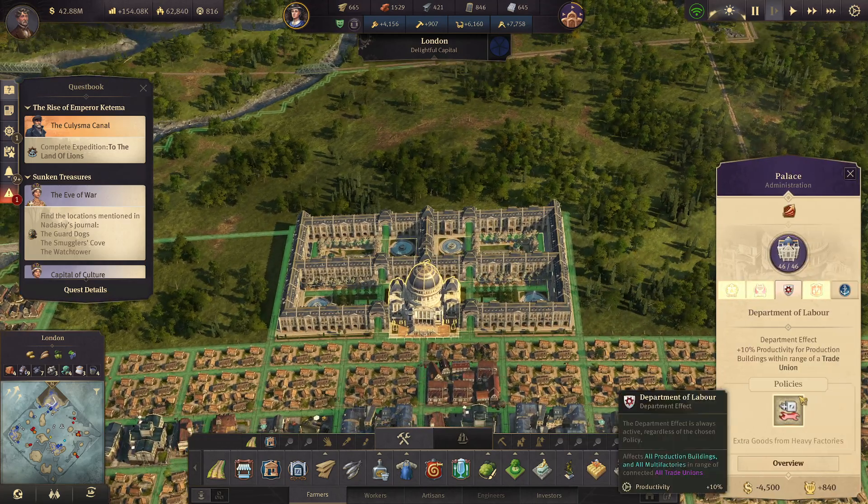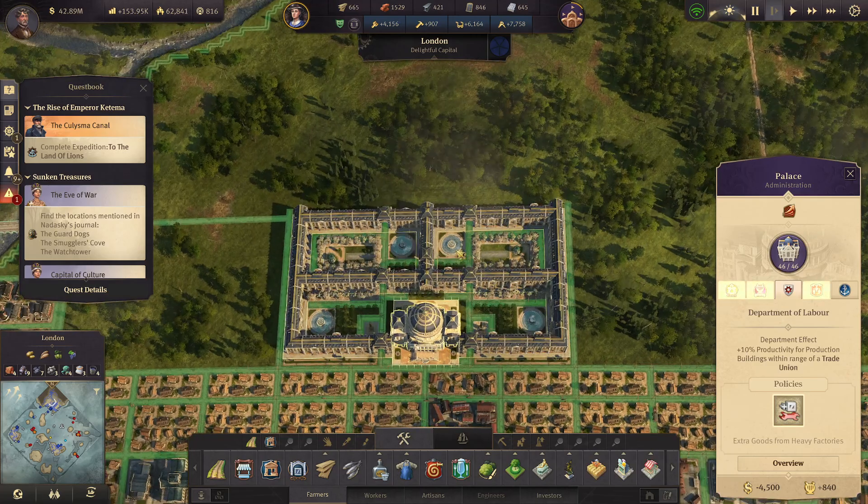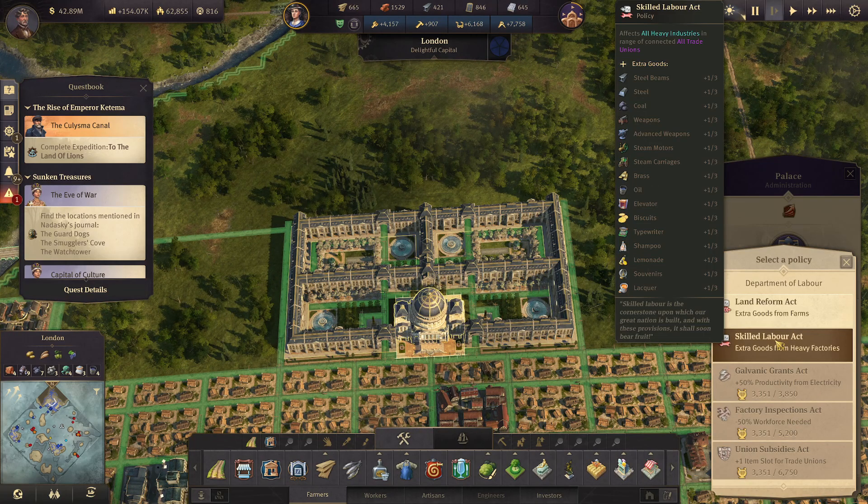The palace has a policy here. I've actually upgraded my department because I added a few more wings, but the policy here - the Skilled Labor Act - it affects all heavy industries and range of connected all trade unions. So you get extra goods once every other cycle: steel beams, steel, coal, weapons, advanced motors, steam motors, carriages, all that stuff. That list goes on and on.